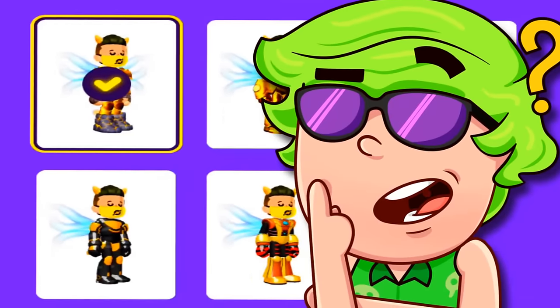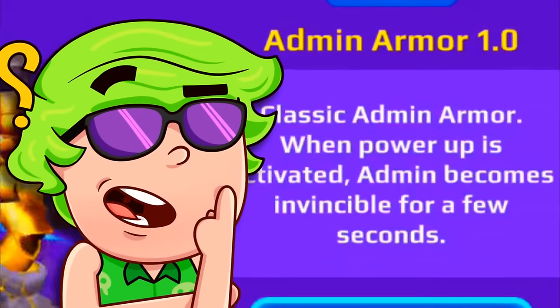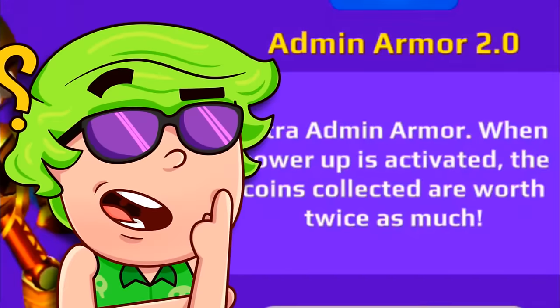Each armor has a different power! Like this one — you become immortal for a few seconds! And this one makes you attract all the coins!